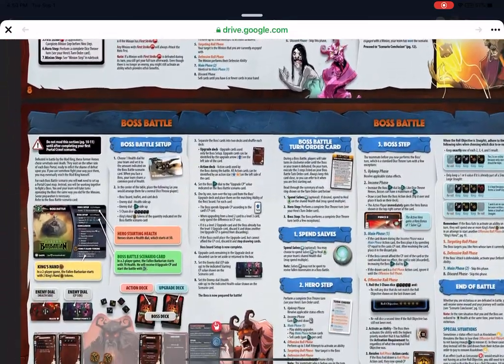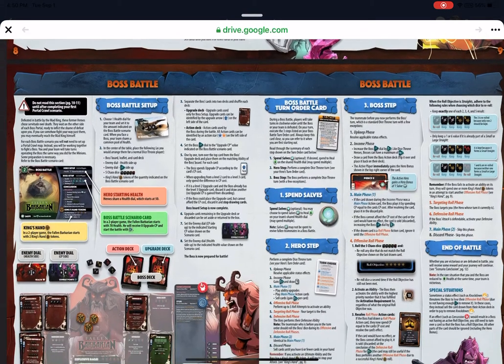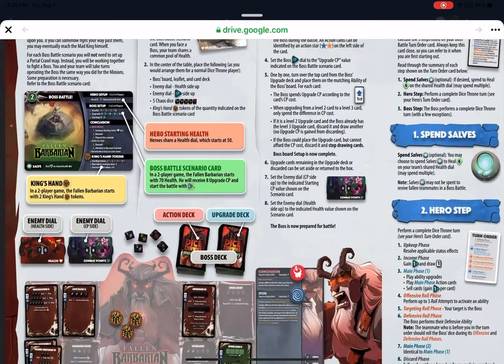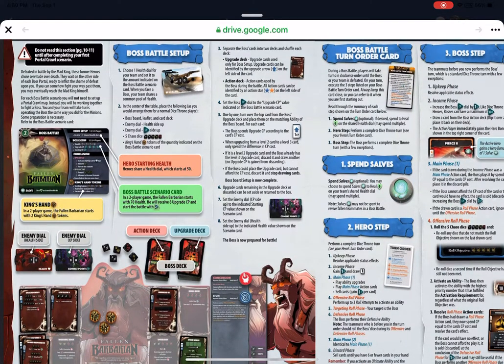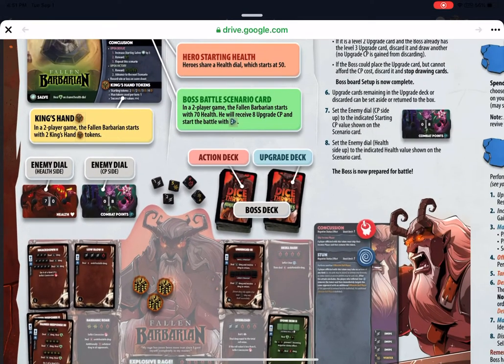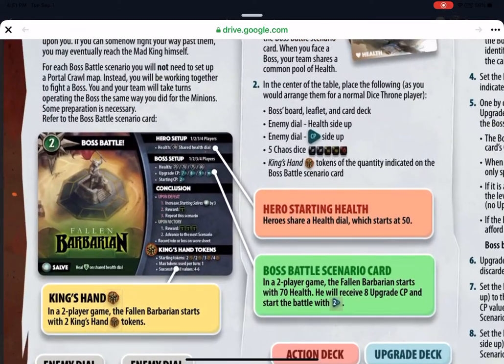Once you successfully complete a portal crawl, you go into boss battles. They recommend only reading pages 10 and 11 initially — don't go beyond that until you reach that point, because it's a different kind of setup with different rules. The main thing for scenario one is the portal crawl. Once you get to the boss section, there's a separate action deck and upgrade deck for the boss. You'll draw from the upgrade deck to start, and CP determines the upgrades — for example, the fallen barbarian with four players starts with 10 CP.